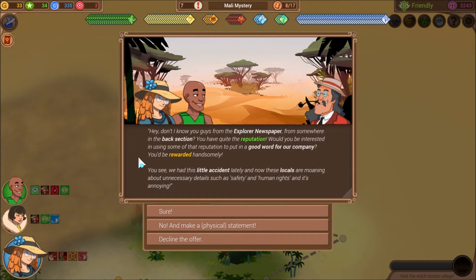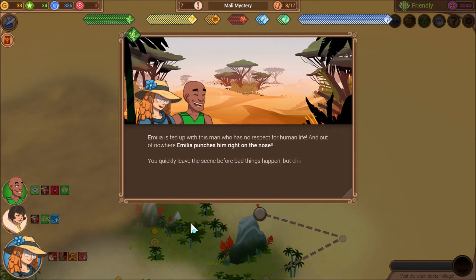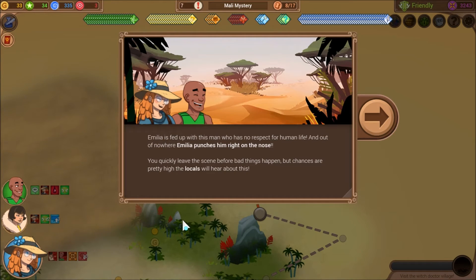'Hey, don't I know you guys from the Explorer newspaper? You have quite the reputation. Would you be interested in using some of that reputation to put in a good word for our company? You'll be rewarded handsomely. We had a little accident lately, and now these locals are moaning about unnecessary details such as safety and human rights, and it's annoying.' No — let's make a physical statement. Amelia's fed up with this man who has no respect for human life, and out of nowhere Amelia punches him right on the nose. You quickly leave the scene before bad things happen, but chances are pretty high the locals will hear about this.